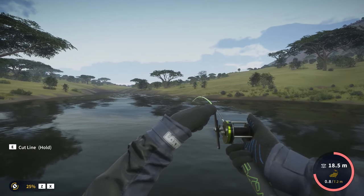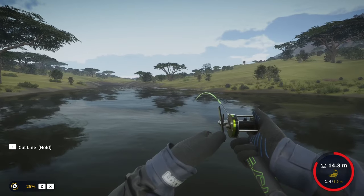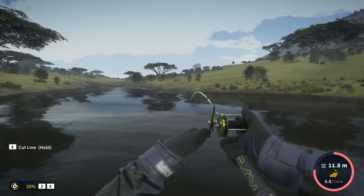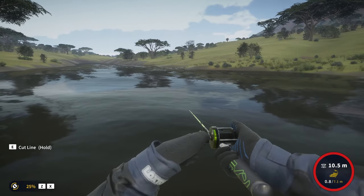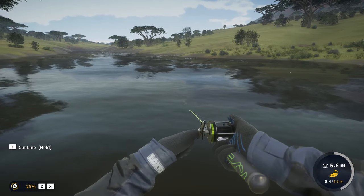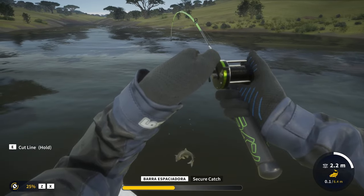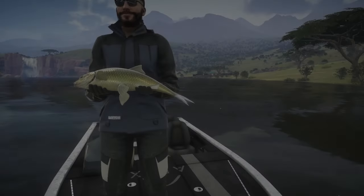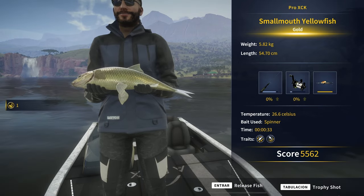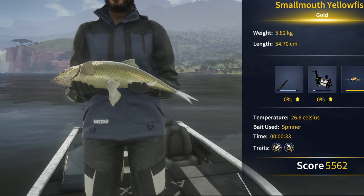Is that a smallmouth? I really hope it is — the tension is nice. Maybe diamond. I haven't seen it jump a single time, which is not a good sign because smallmouths like to jump out of the water a lot. It is in fact a smallmouth yellowfish — a huge one. 5.82 kilos, another gold. Not even as heavy as the last one. At least this time it didn't take a crazy amount of bronzes and silvers to get another gold.